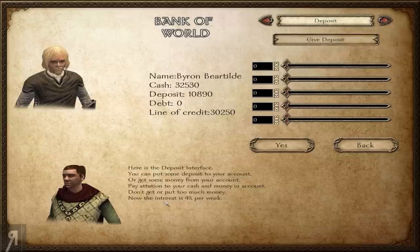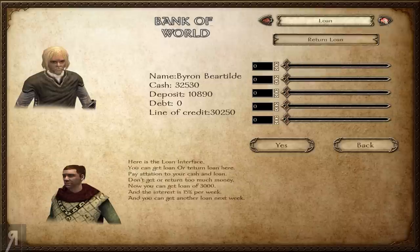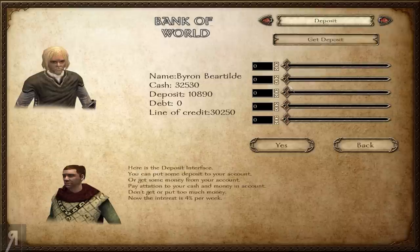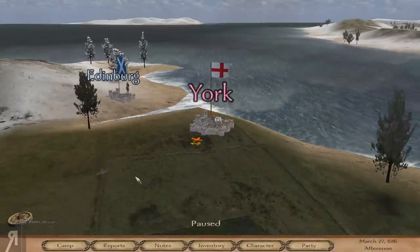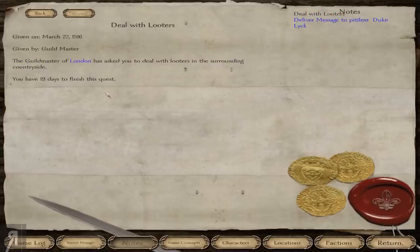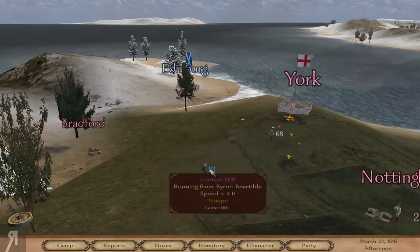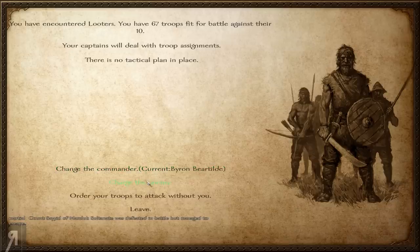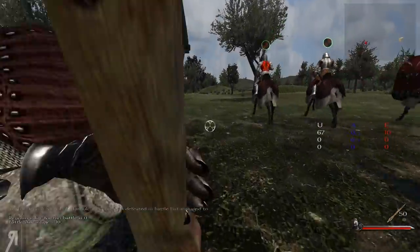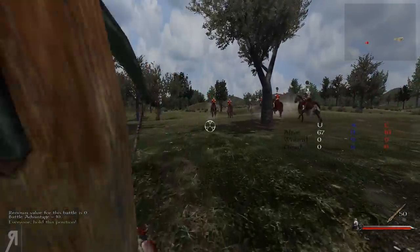Pay attention to your cash — don't put too much money in your account. I'd like to take a thousand out; maybe there's a problem with it going over 10,000. It's four percent interest. Are we done with the quest? No — 'deal with looters in the surrounding countryside.' What's cool is that England is so small you find looters in no time at all, which I like because I absolutely hate the deal-with-looters quest.